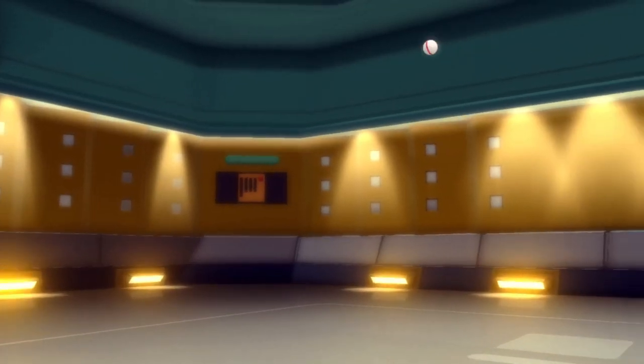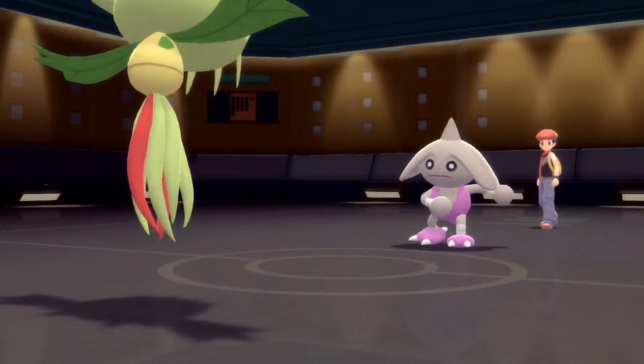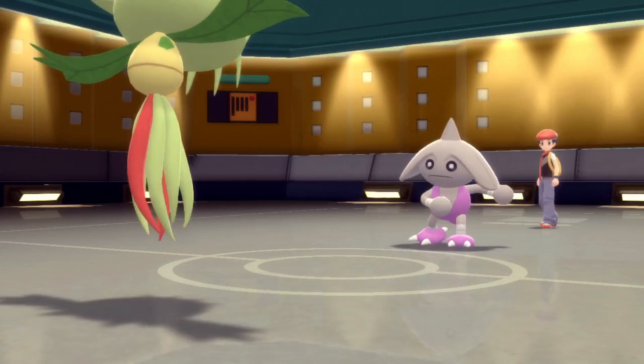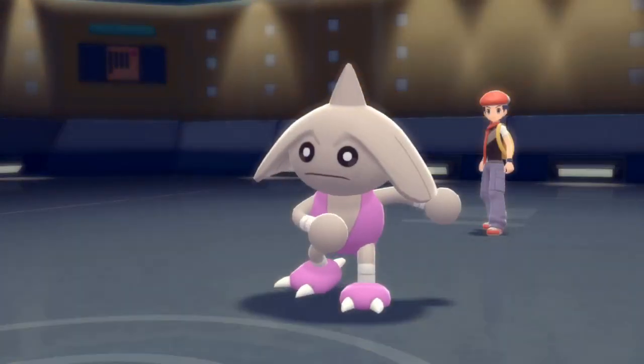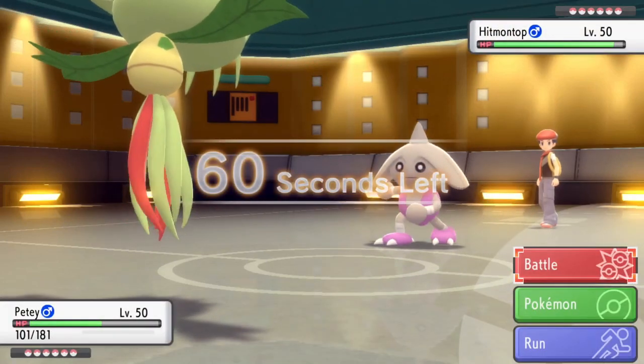He does U-turn and brings in Hitmontop. He wants to get that Intimidate because you're looking at this Venus Flytrap and thinking, damn, that thing is powerful, I gotta get an Intimidate on it ASAP. Hitmontop's out here dancing, looking nice, doing the old Carlton, and I do get the Crunch off on that thing. Don't get a defense drop, and that's fine.